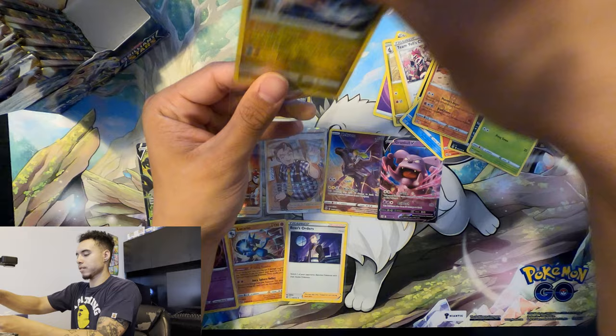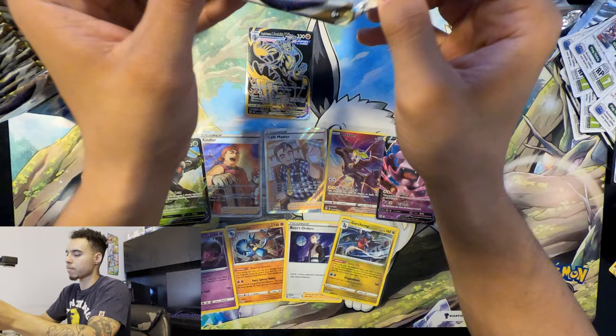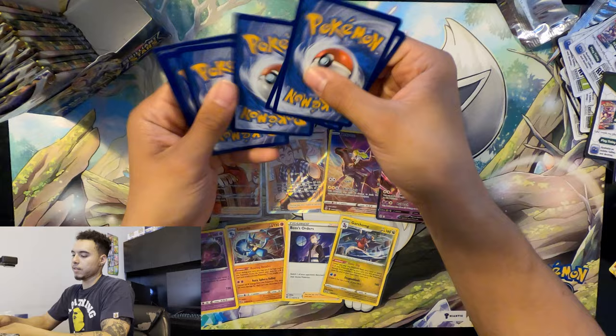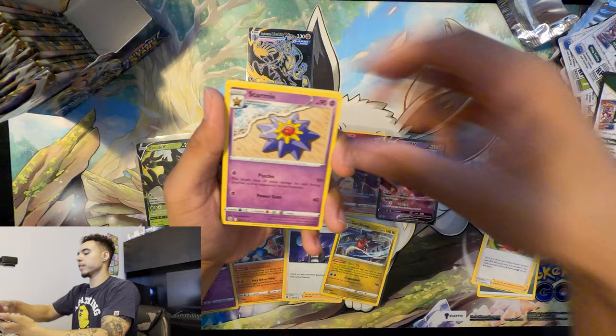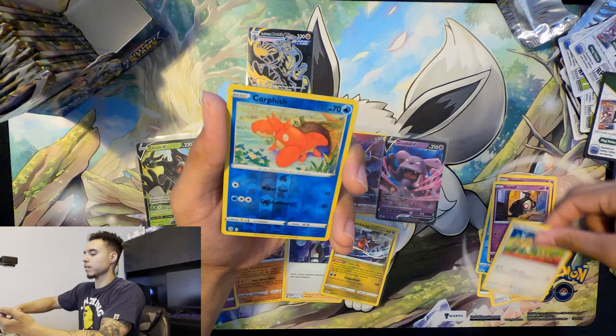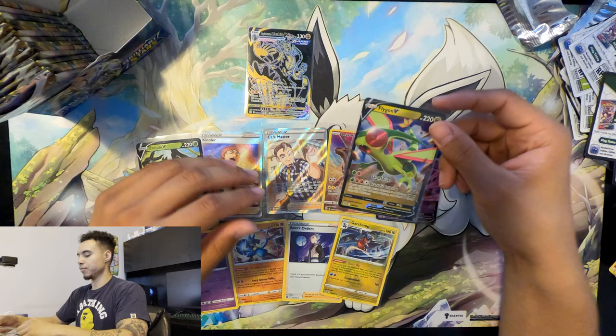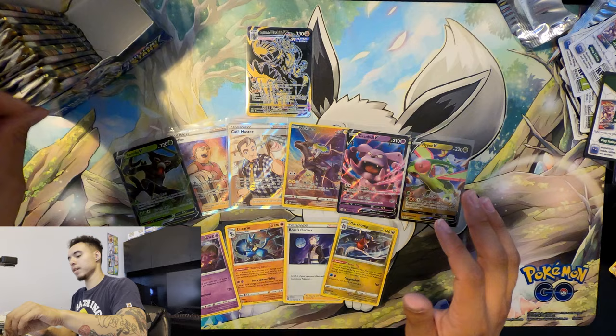Psychic energy, Beartic, Team Yell Cheer, Marnie's Pride, Sneasel, Corphish, Magmar, Spiritomb, Burmy, Wormadam — and a holo Garchomp! Very nice! Gloria, Staryu, Fresh Water Set, Klink, Impidimp, Cubchoo, Dusknoir, Farfetch'd, Corphish — and a Flygon V! Nice — I love Flygon, such a cool Pokemon. I remember him from the Jirachi movie!